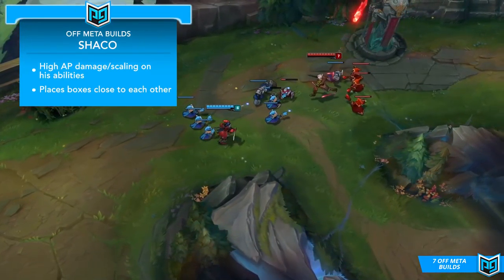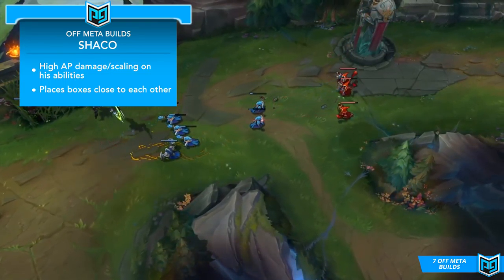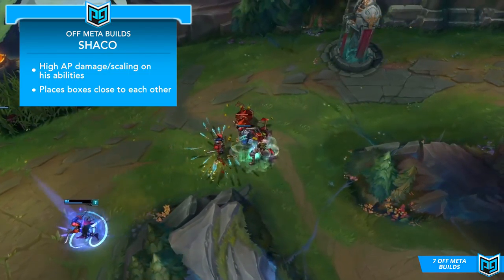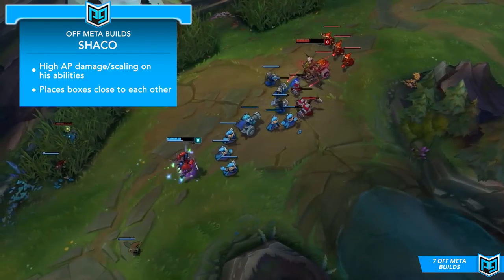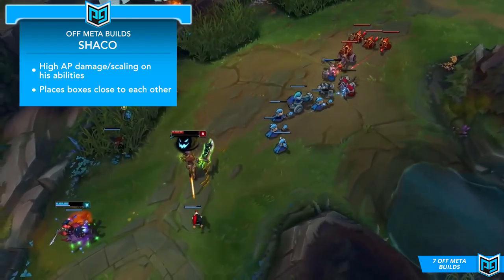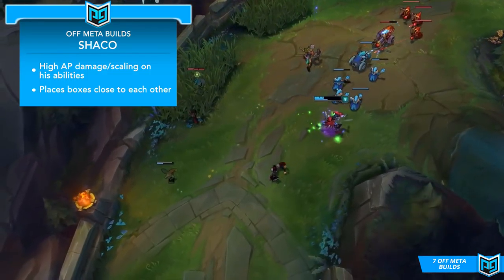Next up we have AP Shaco, a crazy pick that can be used in both the mid or top lane. AP Shaco is probably one of the most unique builds in the entire game in terms of its play style, and its success is pretty much completely dependent on how well you can strategize and mind game your opponents. Shaco has pretty high damage as AP, scaling with it on both his boxes, shiv, and his clone, but he really needs items to start having impactful damage, so it can be a little risky during the early game.